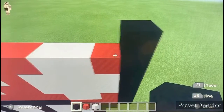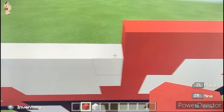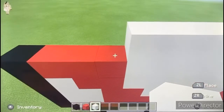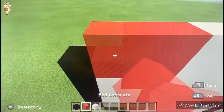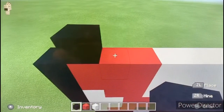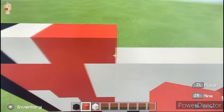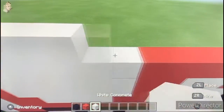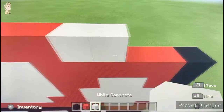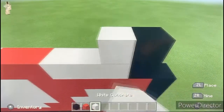Then we're going to place a black, five red, then six white so it should go all the way across. Then we're going to place three red and one black. Then going up and right, place a black, one white, two red, four white, a red, another red, three white, and a black.